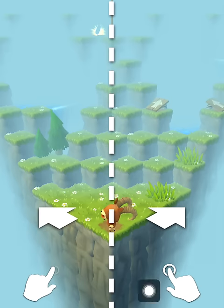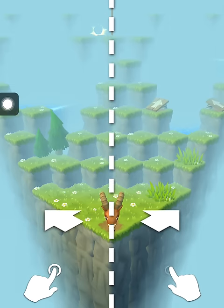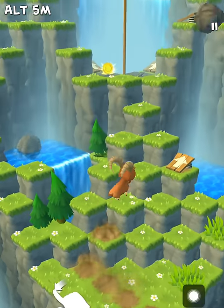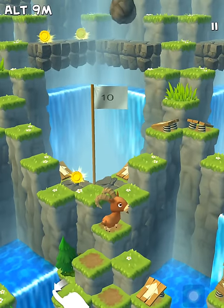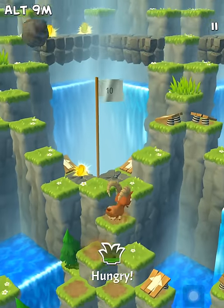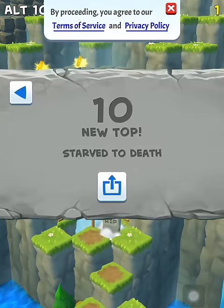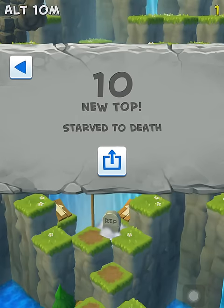We hear the music and this is the control — it's a two-tap game. You can tap on the right side of the screen to move the goat to the right side, tap anywhere on the left side of the screen to move the goat to the left side. It also seems like you can swipe to the other side.